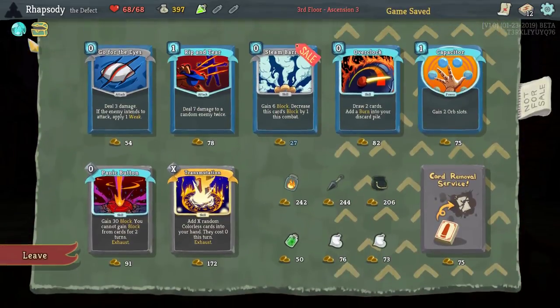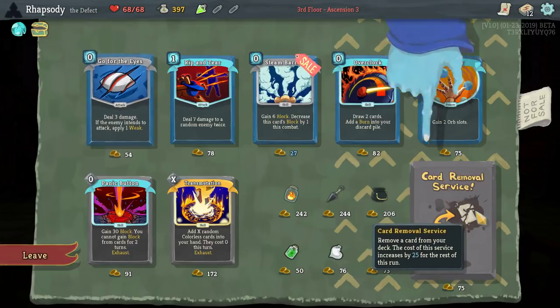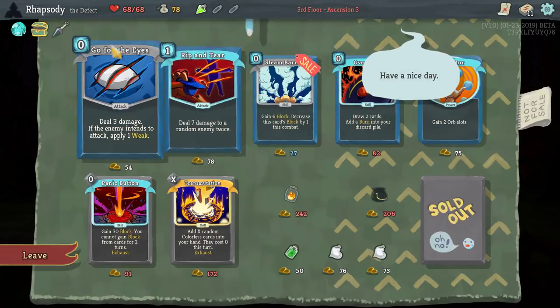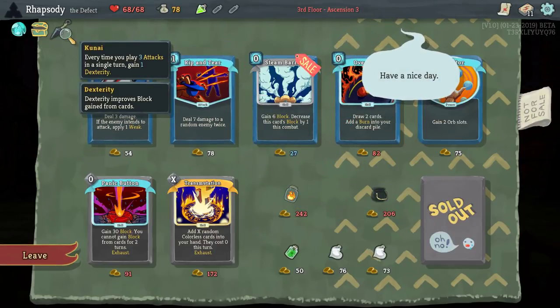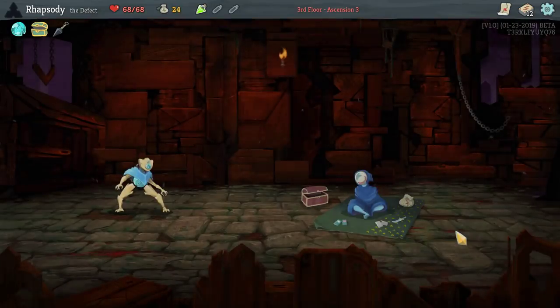Hell yeah! We got the Tiny Chest. Upon pickup, gain 30 gold. You're 10% more likely to find treasure in question mark rooms, as well as immediately getting to remove that Regret and take Kunai. Every time we play 3 attacks in a single turn, gain 1 dex.